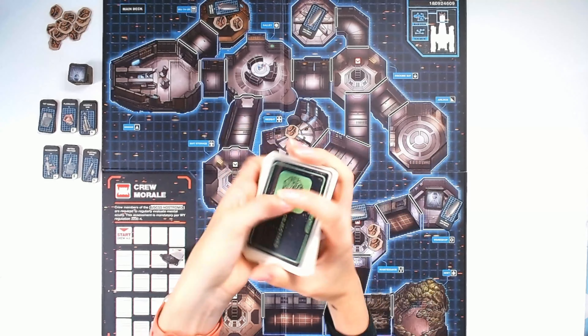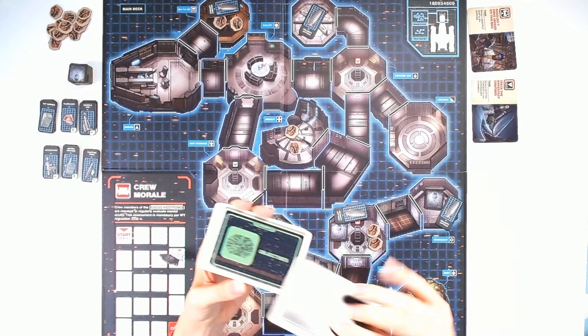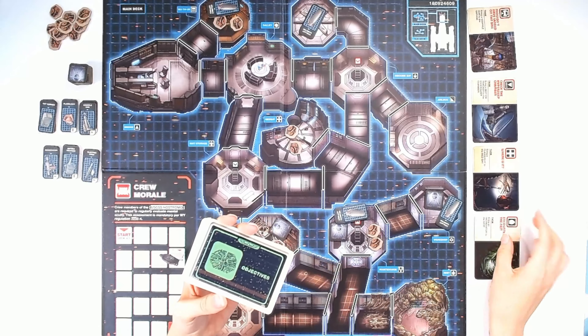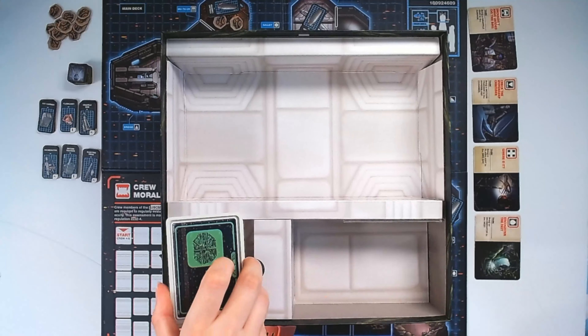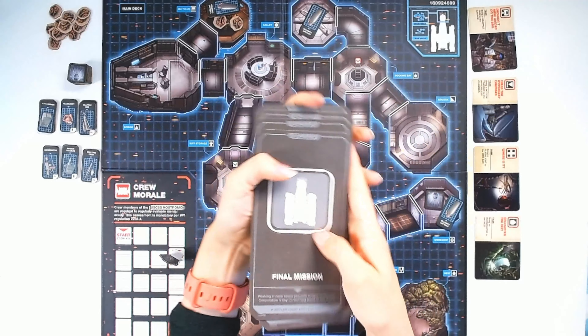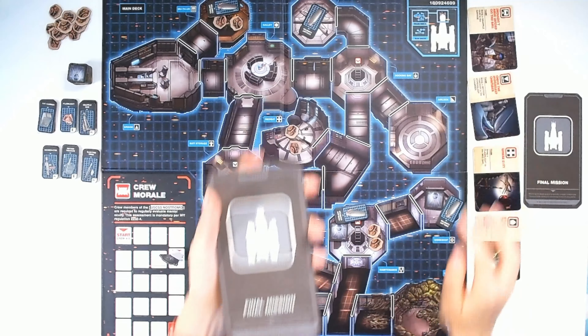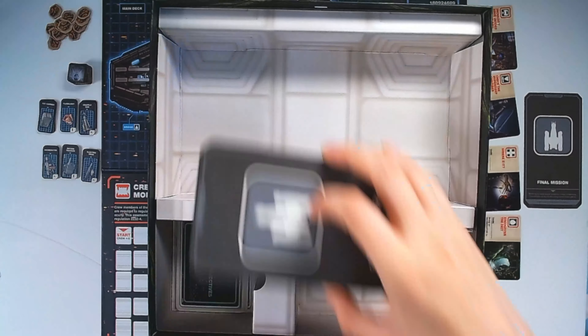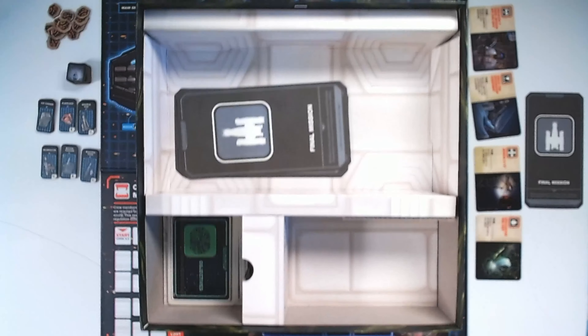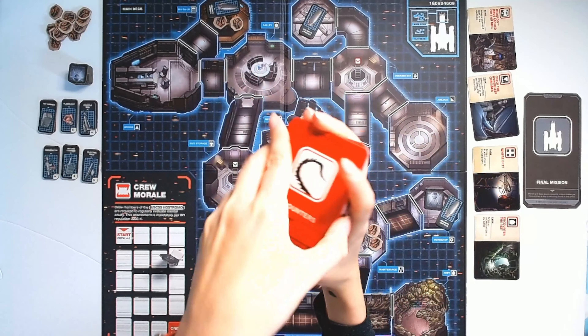Shuffle the objective cards and reveal one card for each player plus one — so in a three-player game you should have four objective cards, for example. The remaining objective cards can go back in the box; they won't be needed this game. Shuffle the final mission cards and draw one at random, placing it face down next to the face-up objective cards. The remaining final mission cards can be returned to the box. Shuffle the encounter cards and place the draw deck face down next to the board.